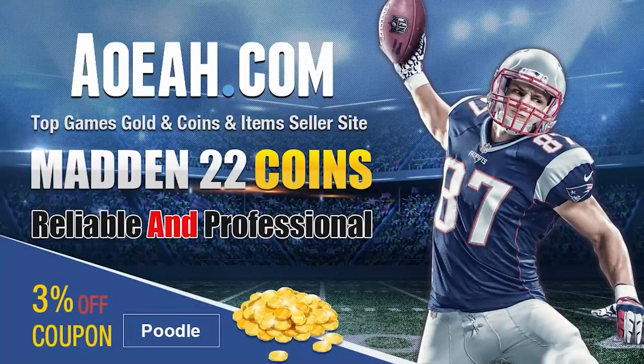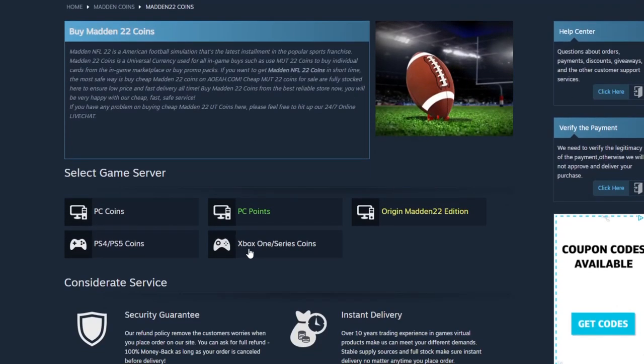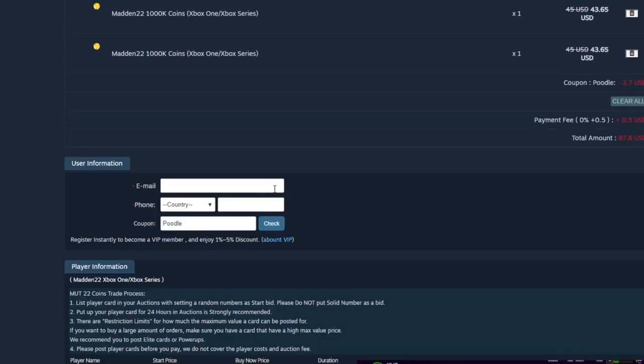If you guys are looking for the absolute cheapest coins on the internet right now, head on over to my sponsor aoeah.com. They've got the cheapest coins on the market — you can get a million for under 50 bucks. Make sure to always use code 'poodle' at checkout to get your additional free percent off.